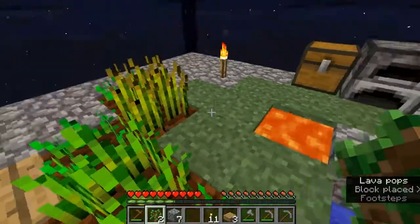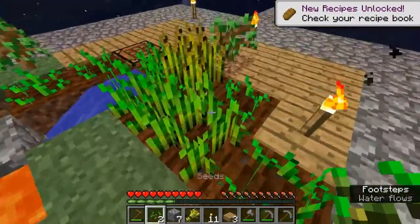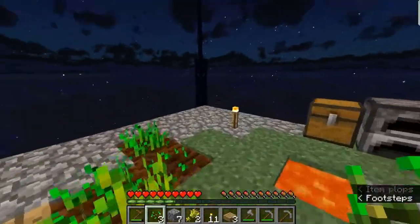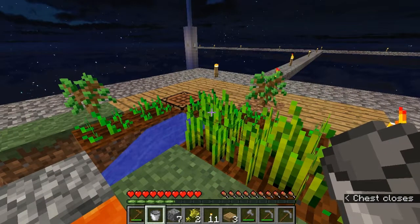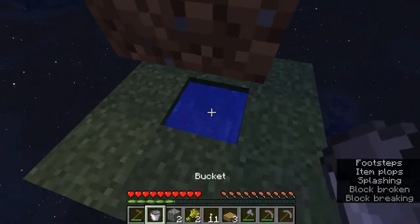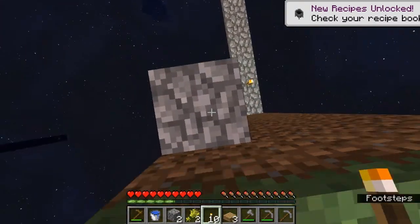If there's wood within two blocks of a fire source, it can start burning. Let me just do this. There we go. So now I can make infinite water.